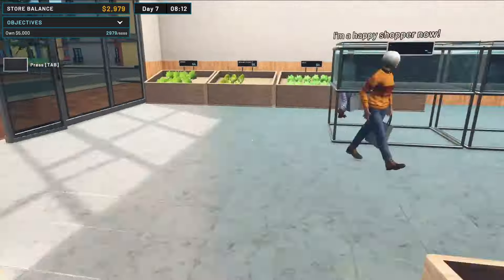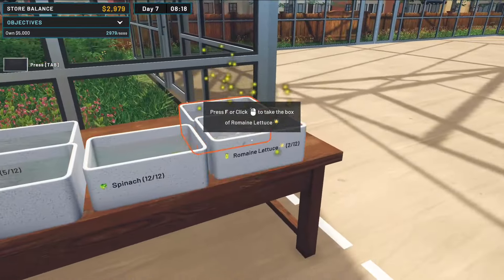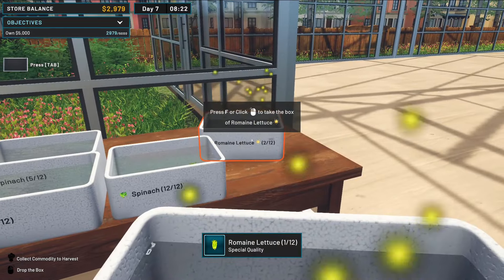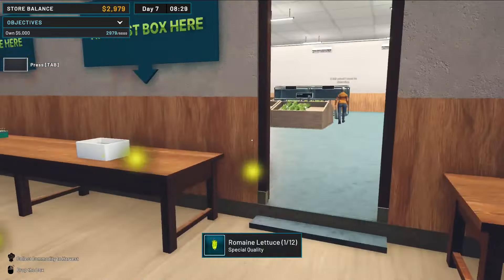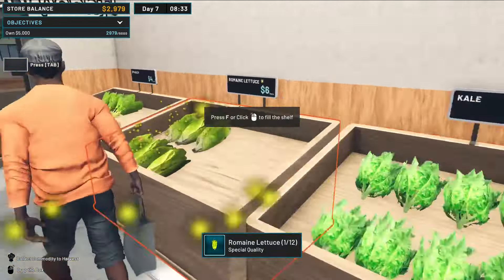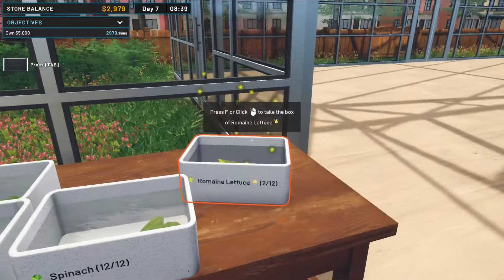Go on people — romaine lettuce special, do we have any special romaine lettuce? Got a few special, we've got two in here and one in this. I should be able to add the box, collect commodity to harvest, drop the box. There doesn't seem to be any way that we can do that, which I think is a little bit wrong. I feel like we should be able to fill up these boxes. Otherwise what's the point of these staff doing what they're doing?